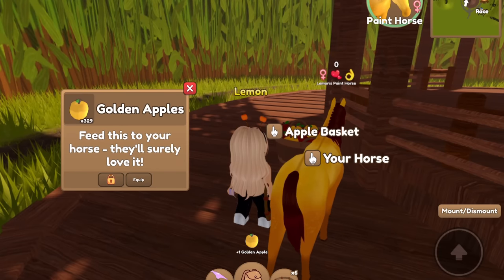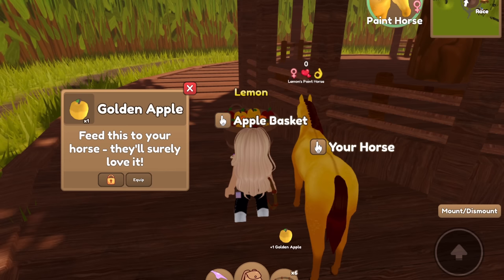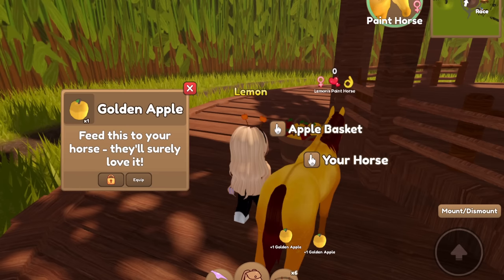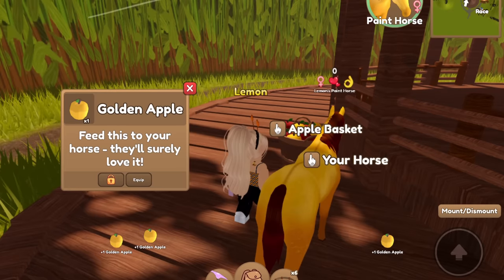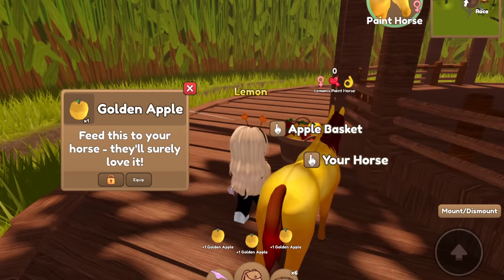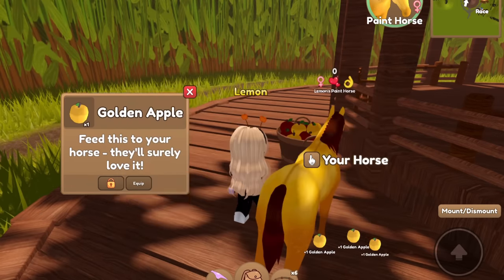I could give all these golden apples to Meringue and then she could have thousands of bond — that would be insane. I love the Henry theme that they have for the fall event. They have Henry, Henry Jr., and Henrita — they really added Henrita. I love it. Honestly, I feel like they need to up the price for trading in regular apples, because you only need to trade in like 20 and then you can get a chance for getting one.